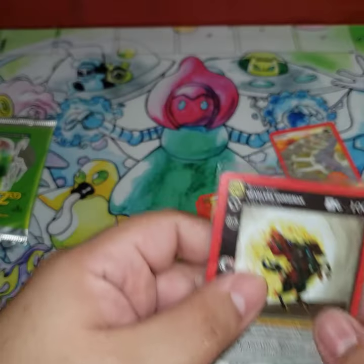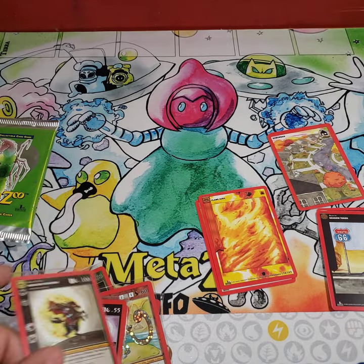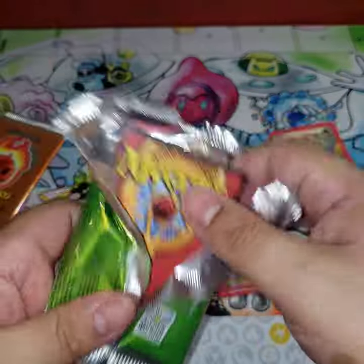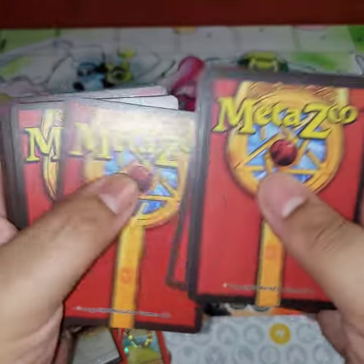I got my reverse holo Mothman graded — one was a 9.5 and the other was a 9. Very happy with that. But I really want a full holo now. Come on, we got four packs left. Give me Wendigo, give me Mothman.